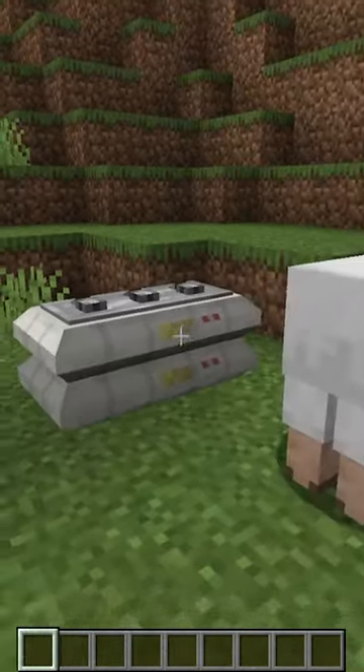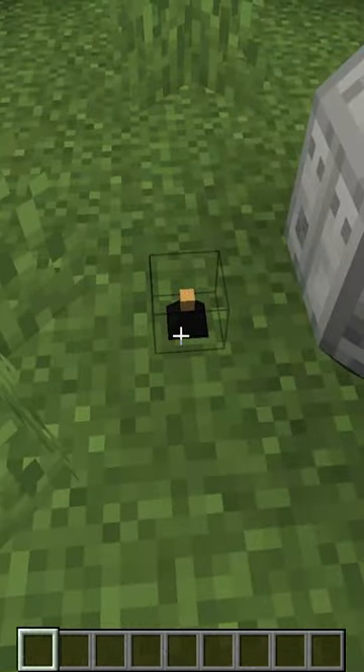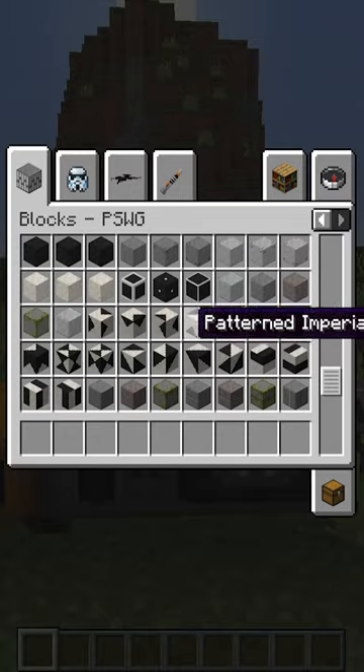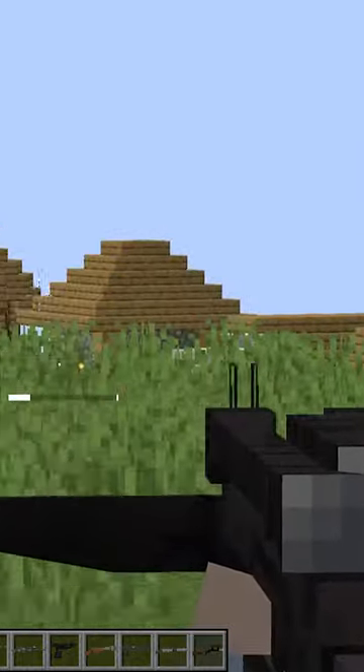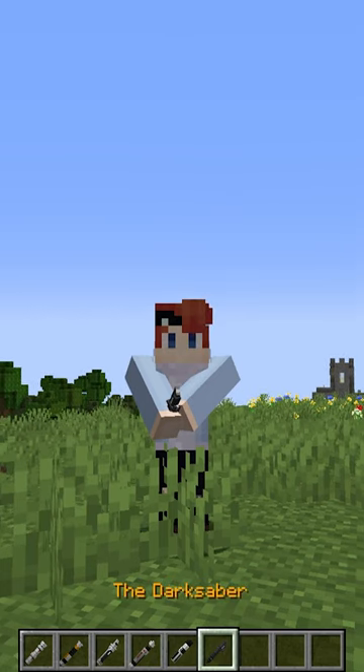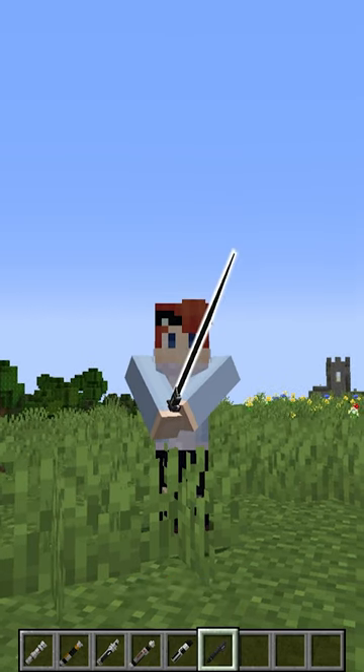This mod brings to life the look and feel of the Star Wars universe, with blocks and items that immerse you in the universe, as well as armors like troopers, blasters like Chewbacca's bowcaster, and plenty of lightsabers, including the darksaber.